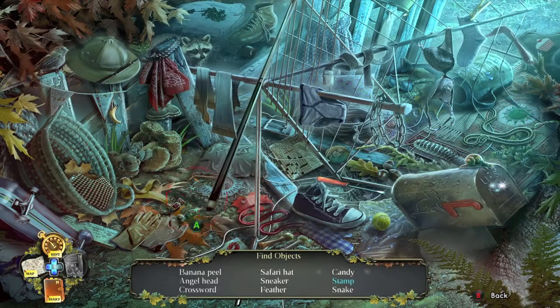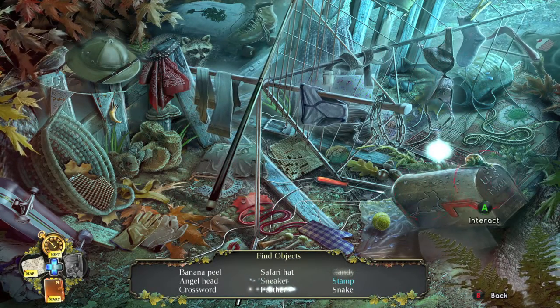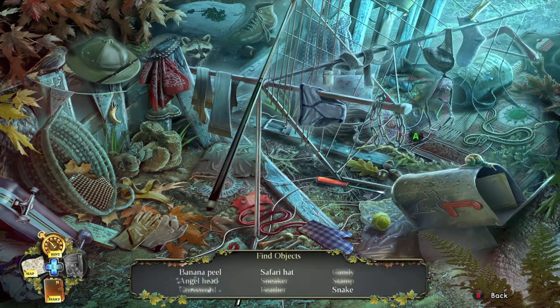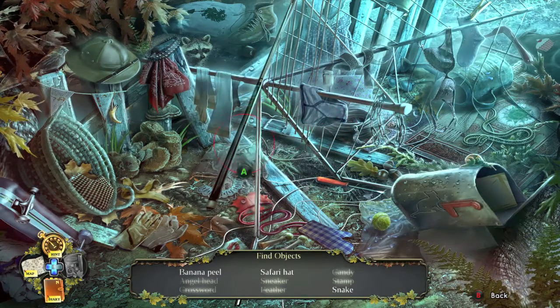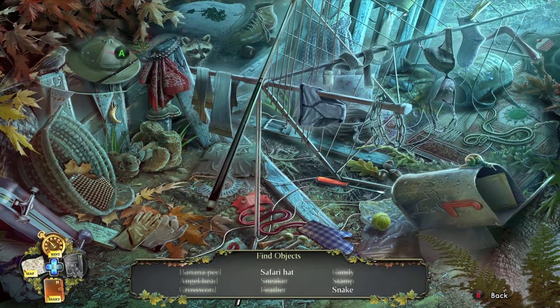And to do this in less than a minute, all you have to do is just mash the A button everywhere you can. Since you're doing this on regular difficulty, there's no penalty for making a mistake. So just paint the screen with your rapid A pressing and eventually you should be able to get it done in a minute.